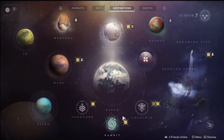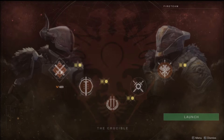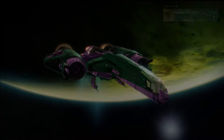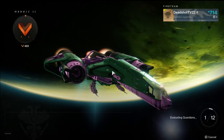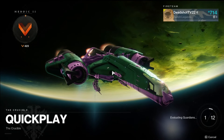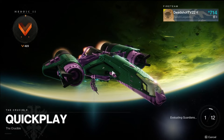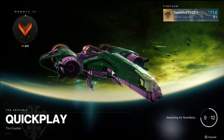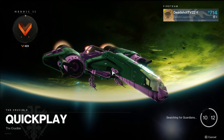We're gonna go into the Crucible and do some Quick Play with the Service Revolver, because that thing is awesome. I've been using it quite a lot, and in Gambit it destroys people because it reloads so quickly. And second of all, it fires really quick for a hand cannon — a hand cannon you usually expect to be slow.